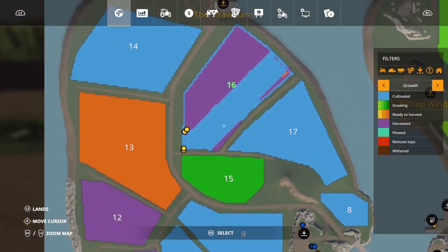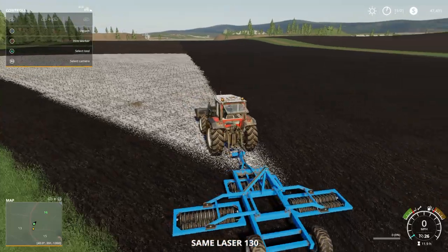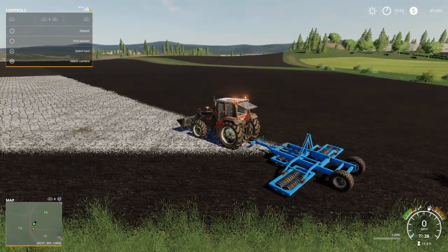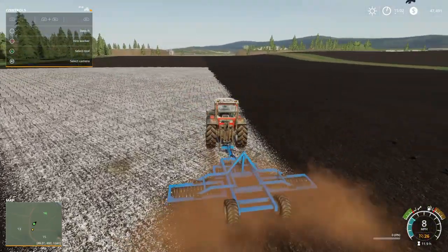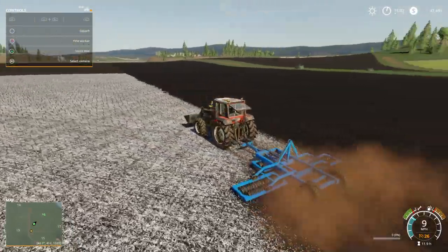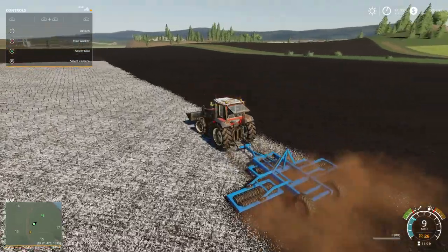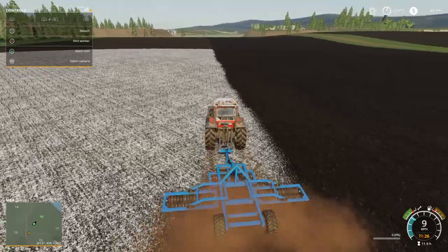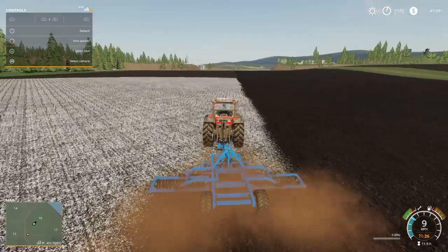Let's get over here. Start finishing up this stuff. It's time to start on this field since the worker doesn't want to do it. It rolls too, so it cultivates and fertilizes at the same time — it's kind of sweet. I've been using this one lately. We've got another tractor staged up on field 5 ready to start picking up straw.